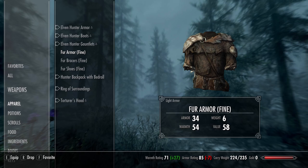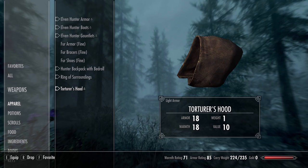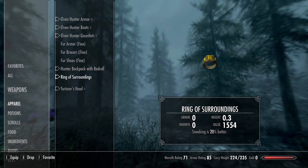There are also pieces of apparel that you'll want to keep equipped at all times. These are the Torturer's Hood, which you can pick up at the start of the game in Helgen Keep, the Hunter Backpack, which you can craft early on and will provide you with bonus carry weight and bow damage. Honestly, backpacks are crazy good, so expect all of my Anniversary Edition builds to have them. And finally, we have the Ring of Surroundings, which gives a 20% boost to sneaking.